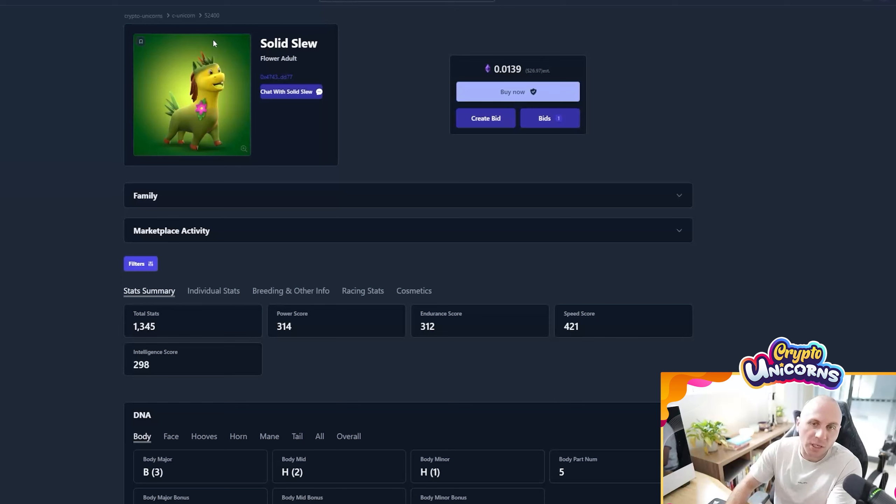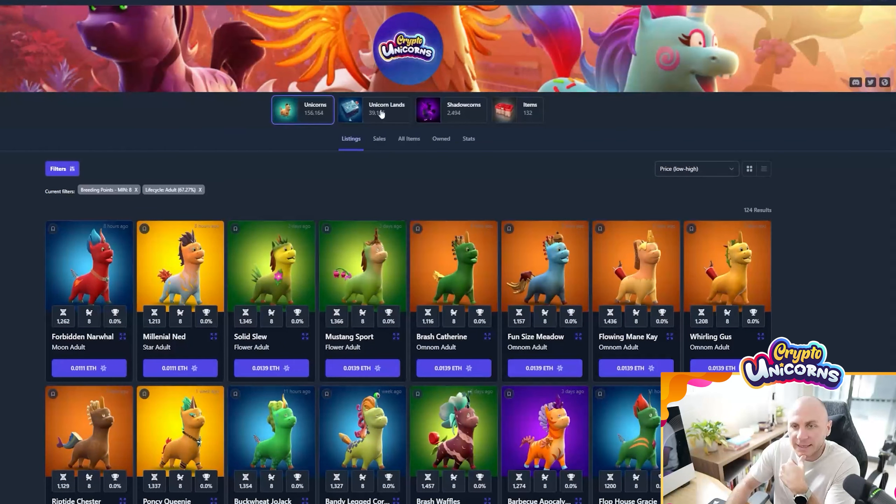Then what you want to do is go and buy a land that supports that unicorn class. To do that, we're going to go back and click up here where it says unicorn land. So we're looking at all unicorns, unicorn lands, shadow corns, and items. Don't worry about shadow corns and items for now — the ones I really want you to focus on are unicorns and unicorn lands.